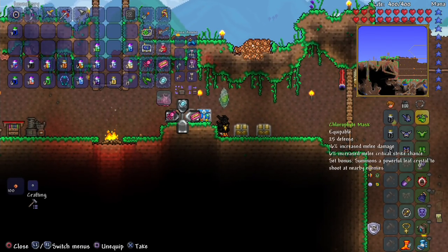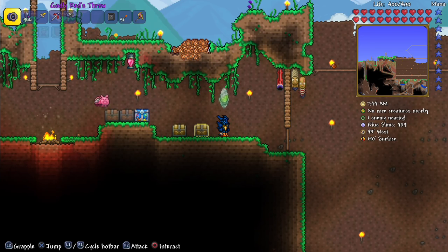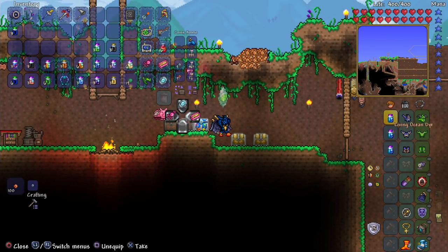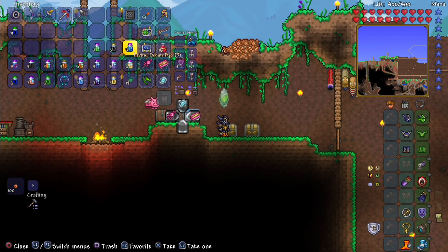I don't like Reflective Metal. Living Ocean — I like that one too. I think the ones that have little twinkle stars on them have movement animations attached to them, so the Acid Dye and the Living Ocean move. Negative Dye — I think we've had this before.